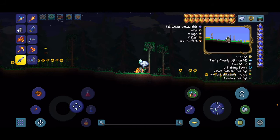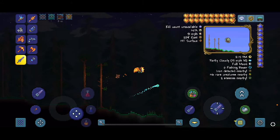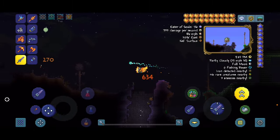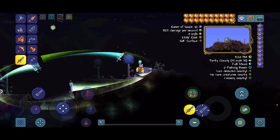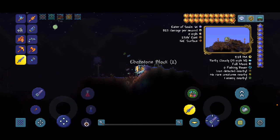So once you load in, what you're going to want to do is go right until you see the dungeon. Make sure you kill Skeletron before doing this. Once you're at the dungeon, go left a little bit until you see this land. You will see right here — coordinates are 2906 and the surface level is surface 164. Then you're going to want to dig straight down.